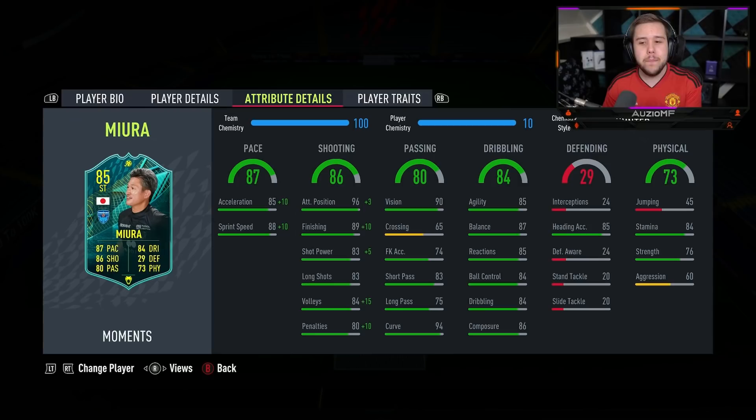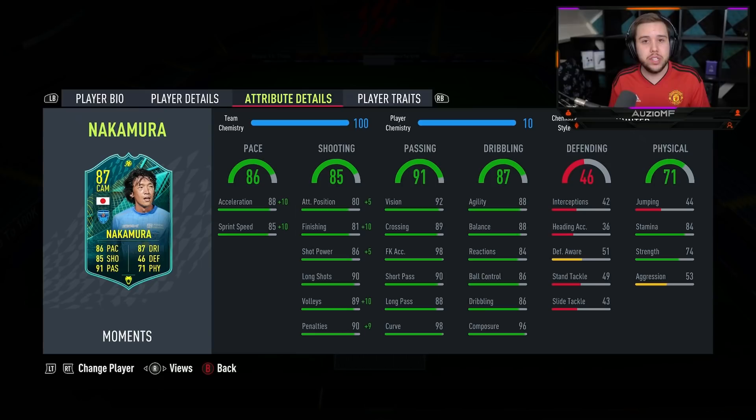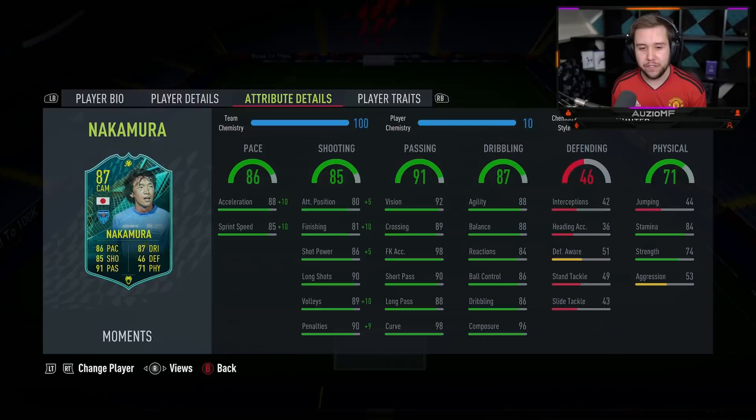I knew both of them were going to be aggressive players who wanted to make runs in behind. Mura actually had better positioning in the striker position than Nakamura — he came short way more often. Nakamura just wanted to get in behind, wanted to be the person who got the over-the-top through ball and had a one-v-one with the keeper. Even when I played him at CAM, he didn't want to stay there — he was consistently making runs in behind.